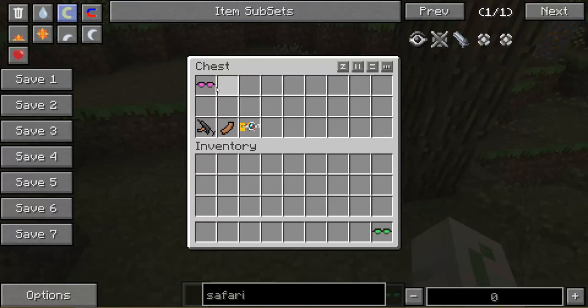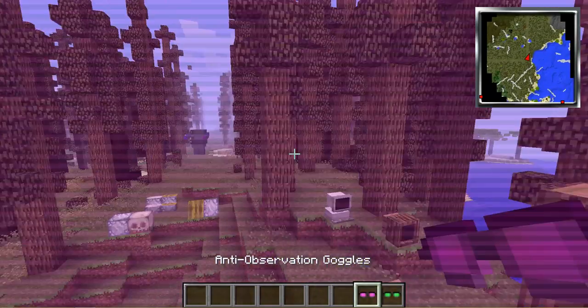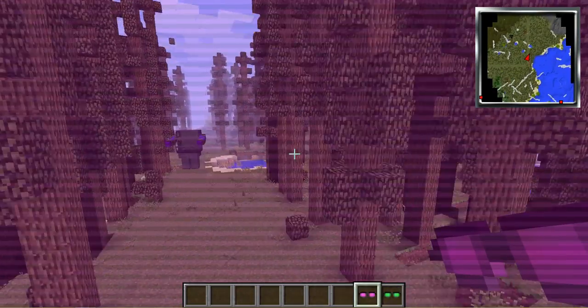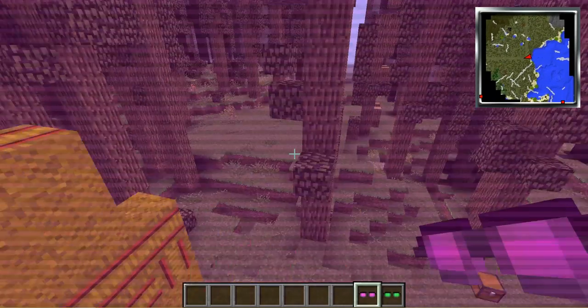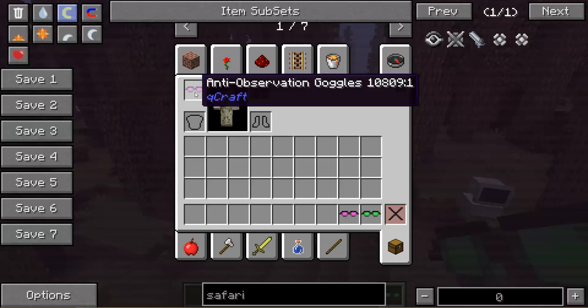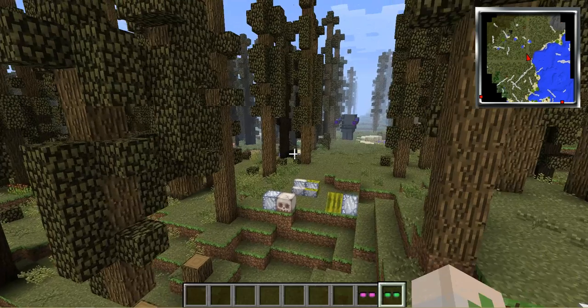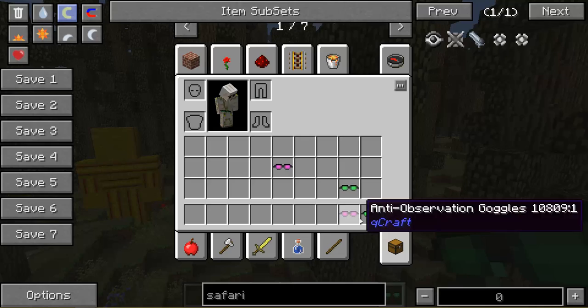Let's look at these goggles. I don't think these do much - if you put them on, I don't know if they have night vision or something, because I tried them in survival and they didn't really do much. And the green one - let's put on the green one. The green one's the exact same thing but it looks more like night vision. So that's really cool.